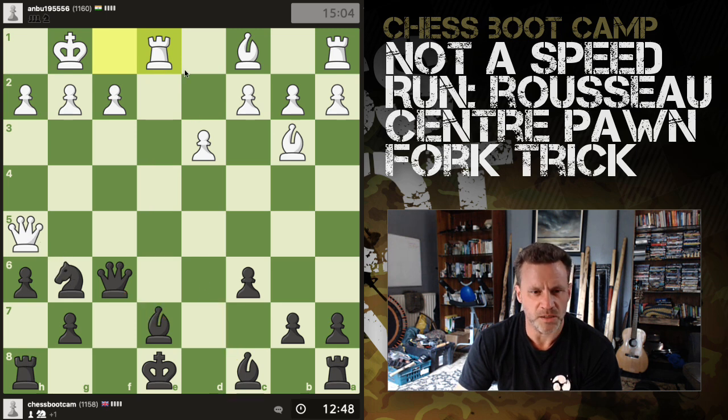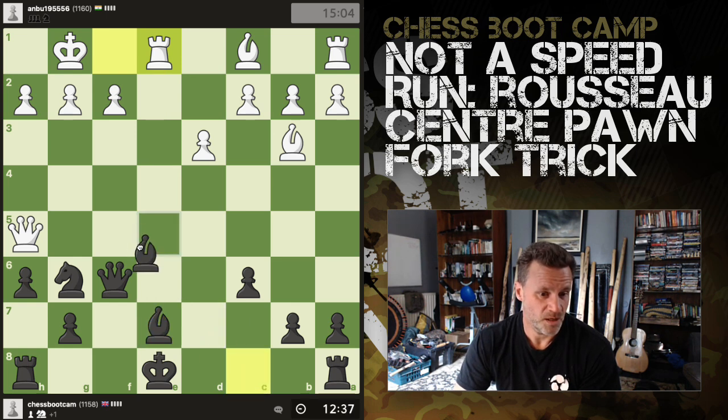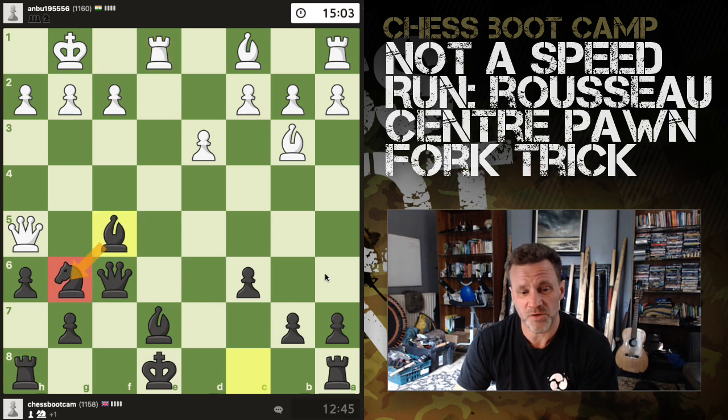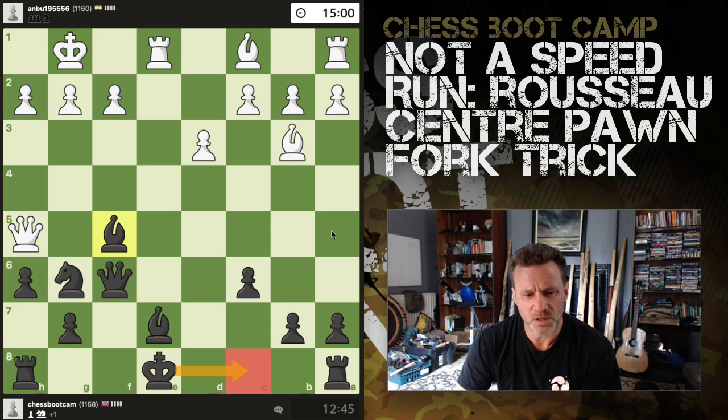Maybe that's the idea — rook takes, queen takes, queen takes, rook takes, king takes. And also now I can capture there with a bishop as well. Now I'm getting ready to castle, which is good.